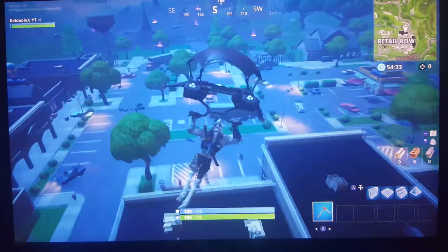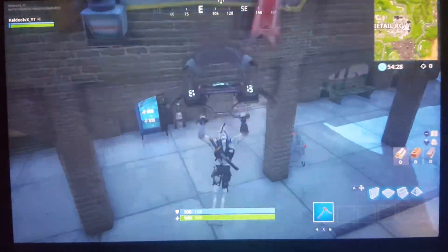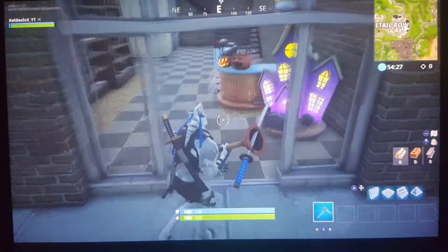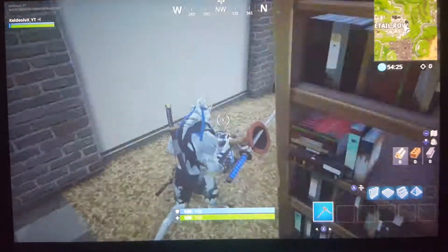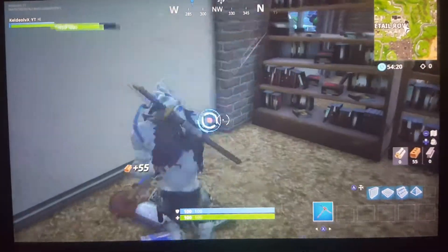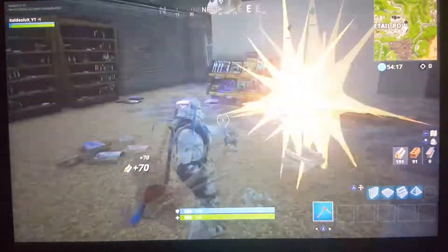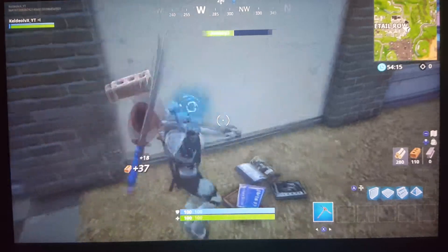Alright, so the bookstore — it should be on this side. Yes, okay. So you come through here and it should be right here, like in this spot. But of course it's playground mode so it will not show, for some reason. But it is definitely in this area right here.